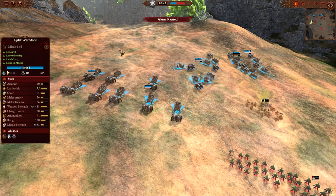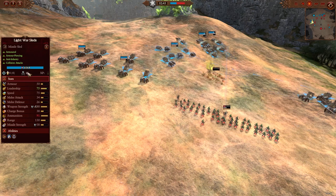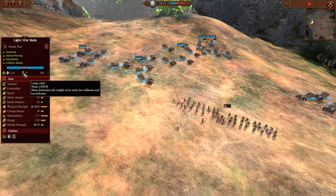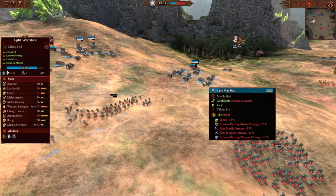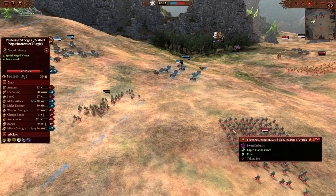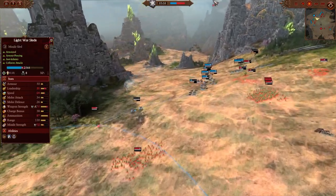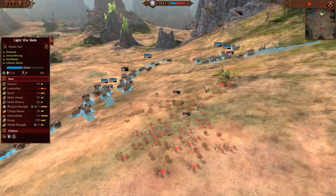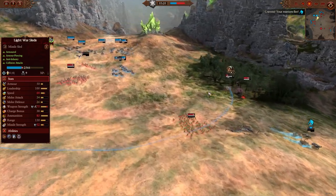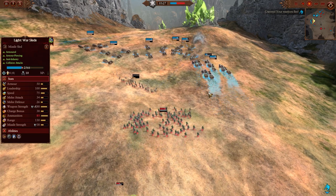We'll jump into the battle and let it run. You can see already this one's done 2600 damage, this one's done 1700 — they're all doing reasonable damage. We're about two and a half minutes in, taking a bit of missile damage from the festering stooges but it's not that bad. This is going to be a solid test because Nurgle is considered to be very strong. I first tested Nurgle and thought they weren't very good, but that's not the case — they test very well in multiplayer, as I've seen watching Turin and Enticity streaming them.